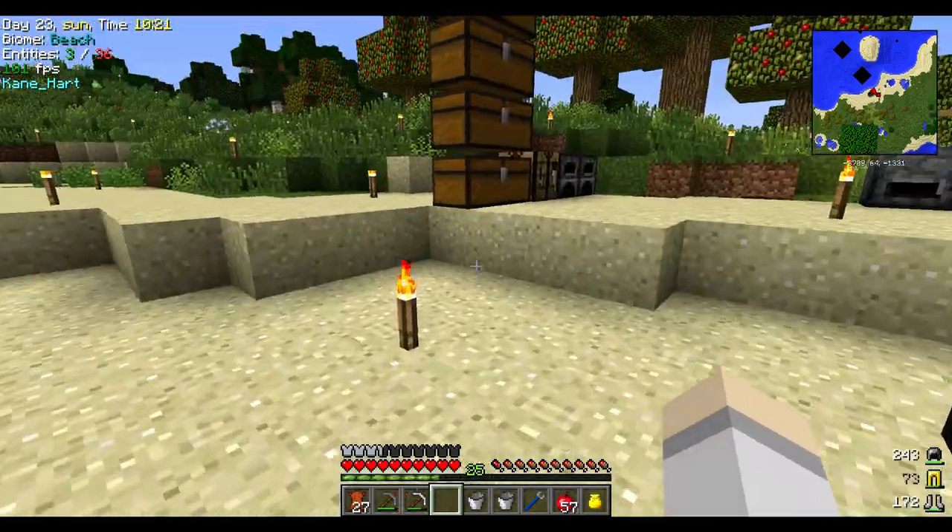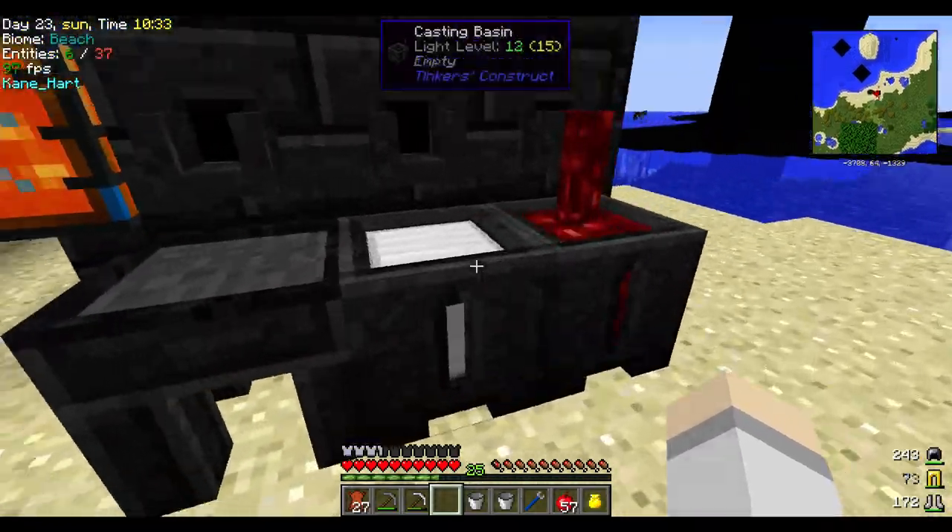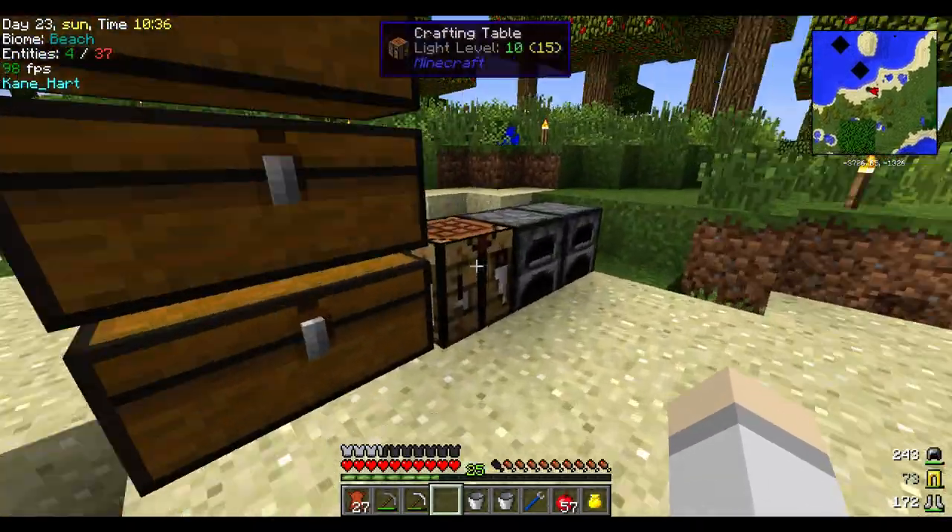I was putting some iron in here so we can drain this. Today we're going to look into the more wooden stuff — like the tool table and things like that — which are going to be important. So let's go on with this.